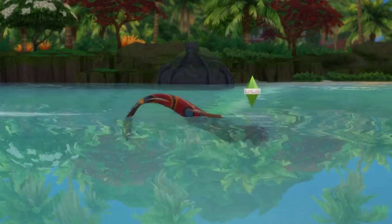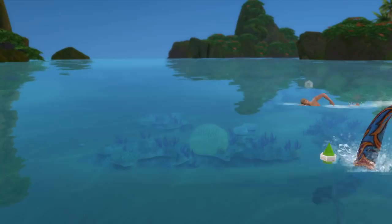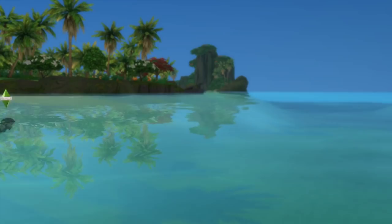Number five is that despite their tails stopping them from climbing ladders, it does come with a huge benefit: mermaids will swim faster than all other sims in water by a long shot, regardless of their fitness level. Even if a regular sim has level 10 fitness, they won't be able to keep up with a mermaid in water.